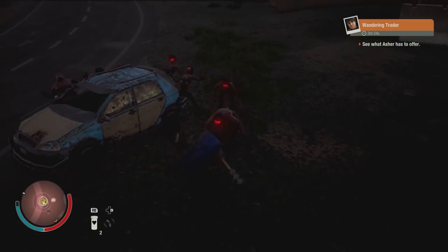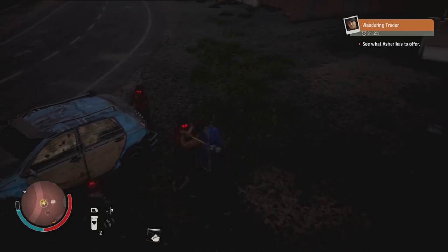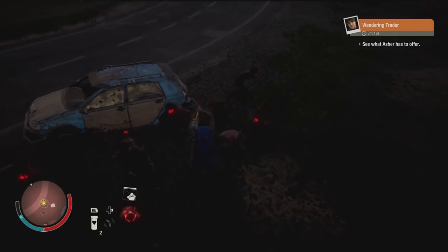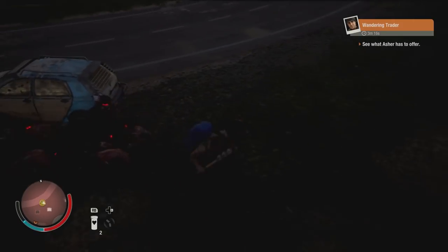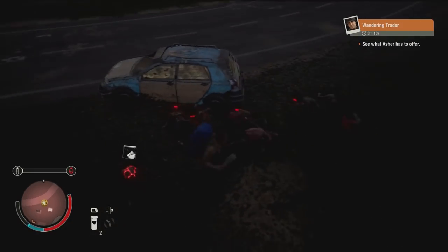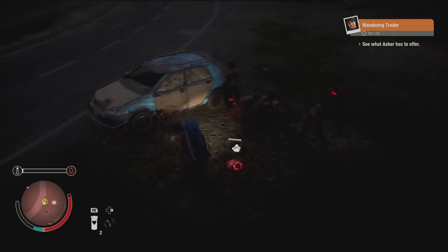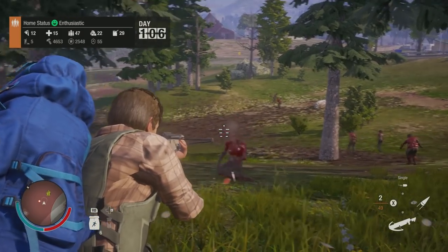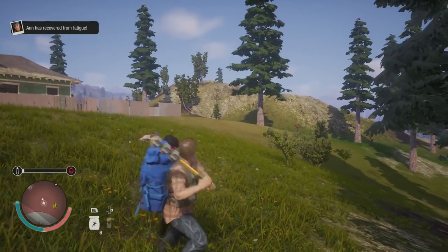Make sure you're killing those plague zombies, because they do drop the plague samples that we need in order to make bulk plague cure. Undead Labs is making the hordes bigger, but that actually works in our favor, because that means more plague samples and more influence. And don't forget that crossbows are capable of increasing the drop rate of the plague samples.